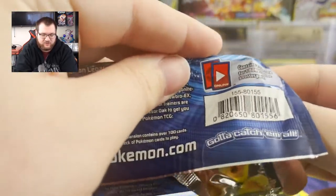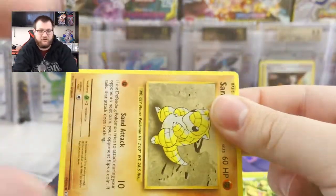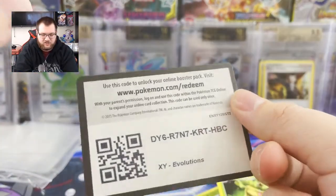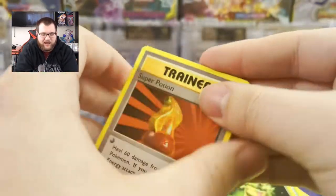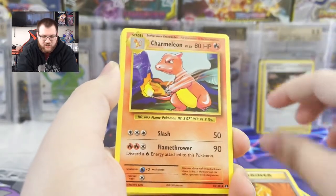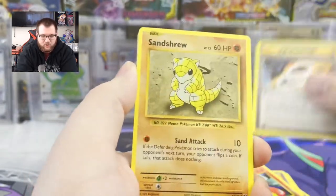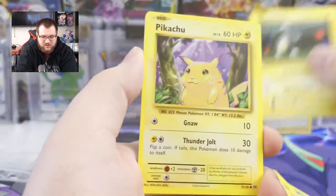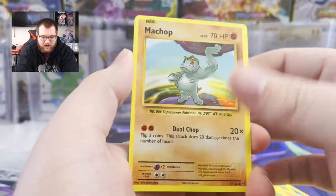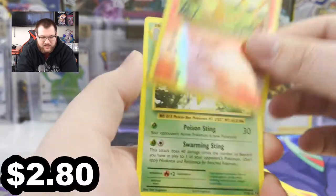I only wish I was trying to collect the full set of Rebel Clash because I probably have close to it, but I'm not. There is your XY Evolutions code. Let's go ahead and see what we have in this pack. We'll look for Reverse Charizard. Pikachu, Machop. Reverse Charmander counts as a hit. I'll take it.